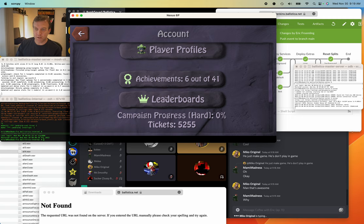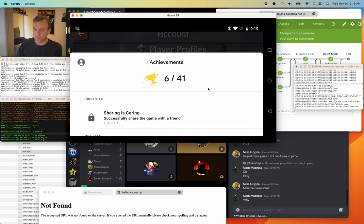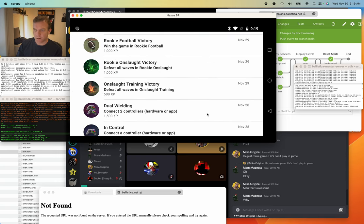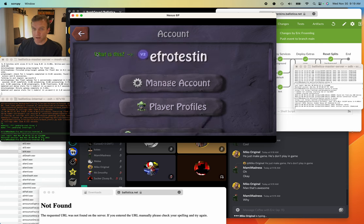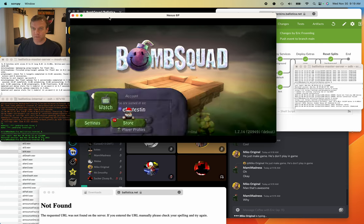All this stuff should be working too, like achievements and leaderboards. I had to rewrite this code for the new version of Google Play Games, but it should all be wired up so it shows up on your Google Play Games profile. So anyway, that's that with the Google Play Games stuff.